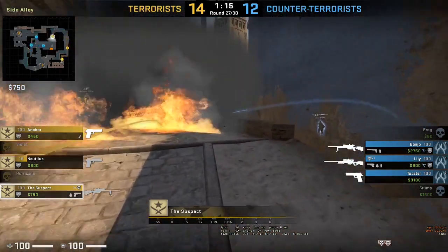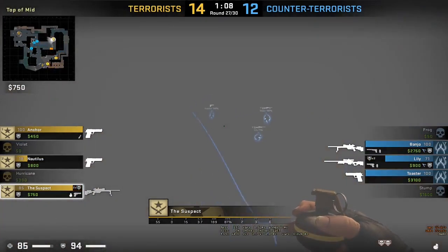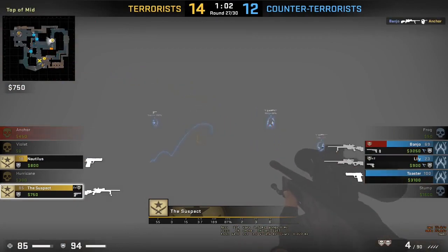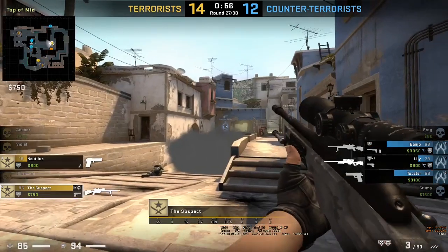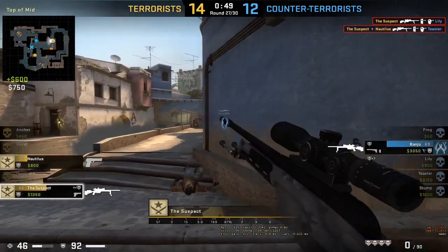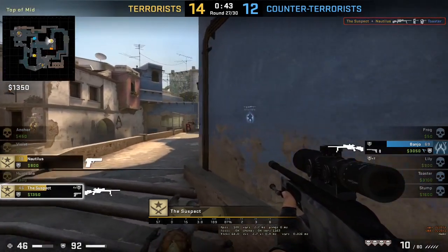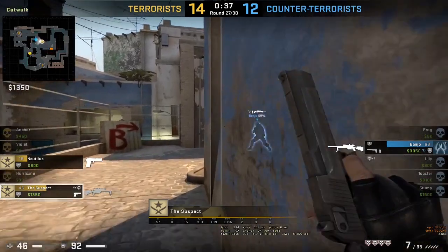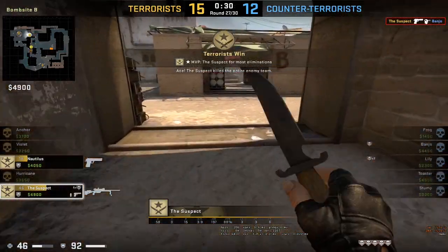Suspect moving up, going to use smoke. He hits Lily for around 30 HP — Lily is at 71 then 23 HP. Banjo is waiting for suspect. Suspect goes into window and gets Toaster. He got Lily and Toaster. Banjo goes through the window, then back to short — and suspect kills Banjo. 15-12, terrorist match point.